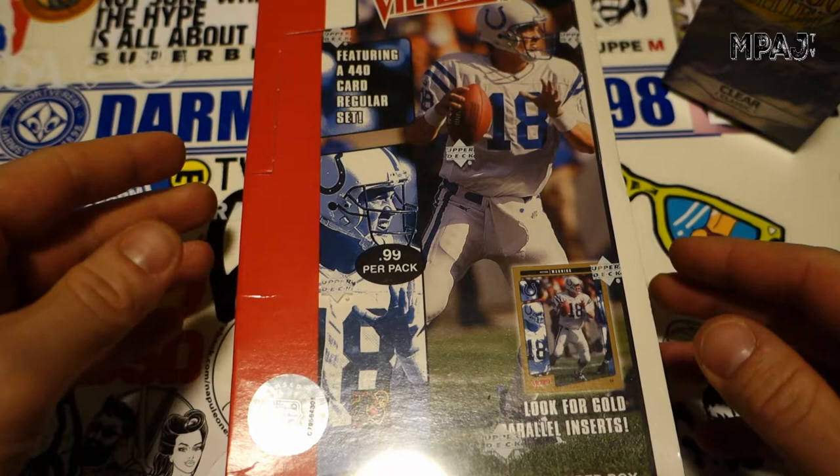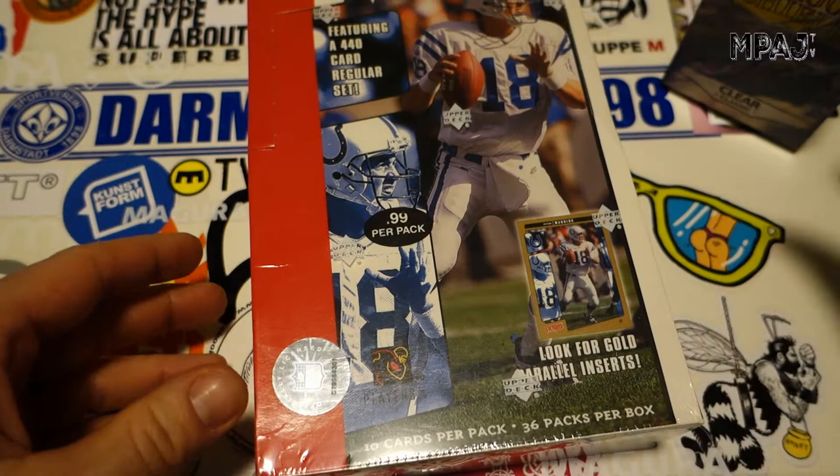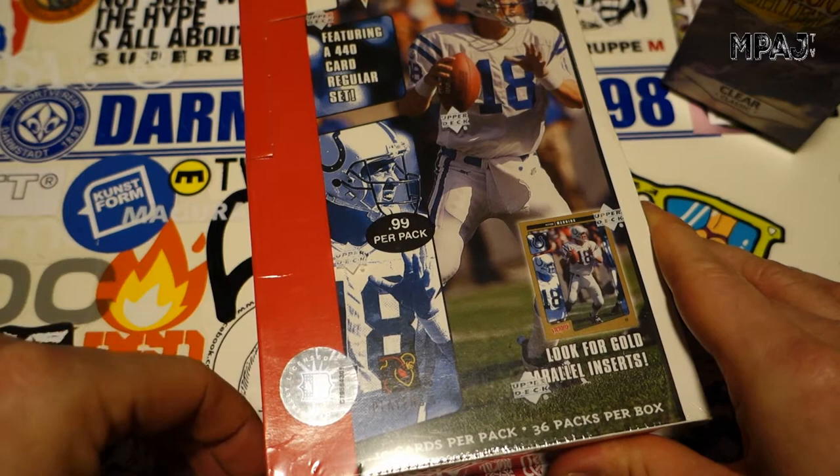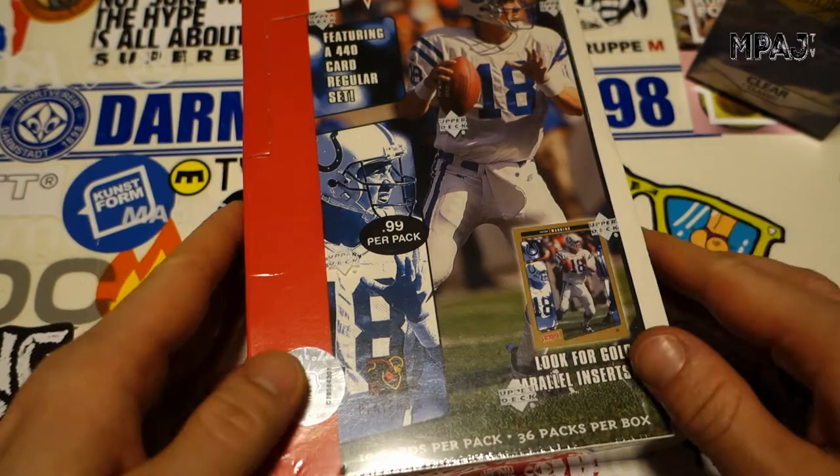What's going on everybody? We're back with a new video and this time we got 2001 Victory Football. Victory is from Upper Deck. These cards aren't super valuable or anything, but I just really want to pull a Drew Brees rookie card — that is what we're looking for in this box. We're also looking for Michael Vick, though his card's not worth nearly as much as it used to be, and LaDainian Tomlinson, but like I said, we are looking for Drew Brees.